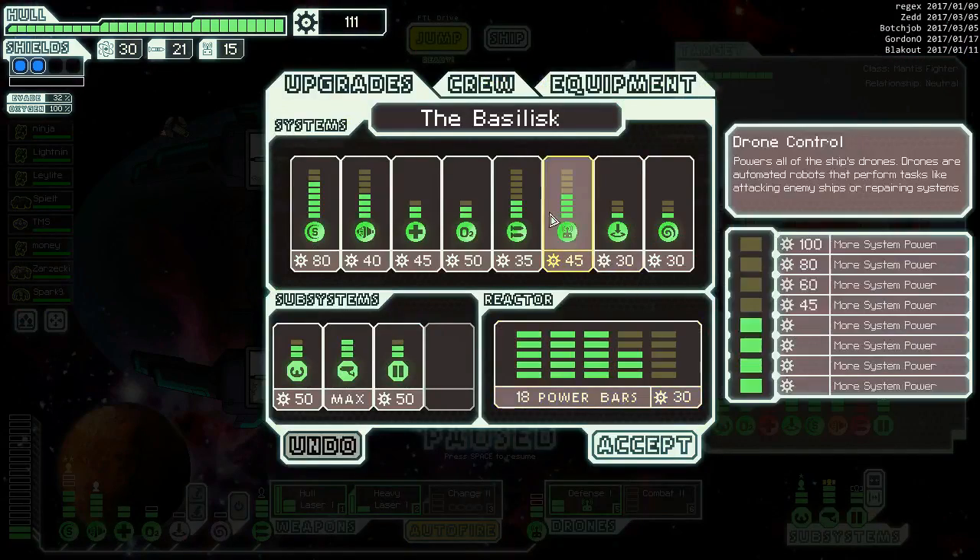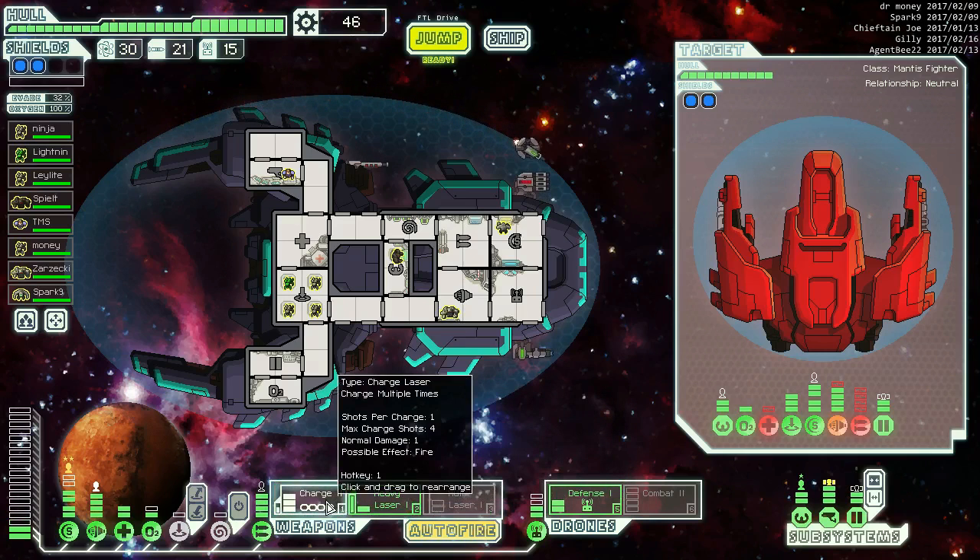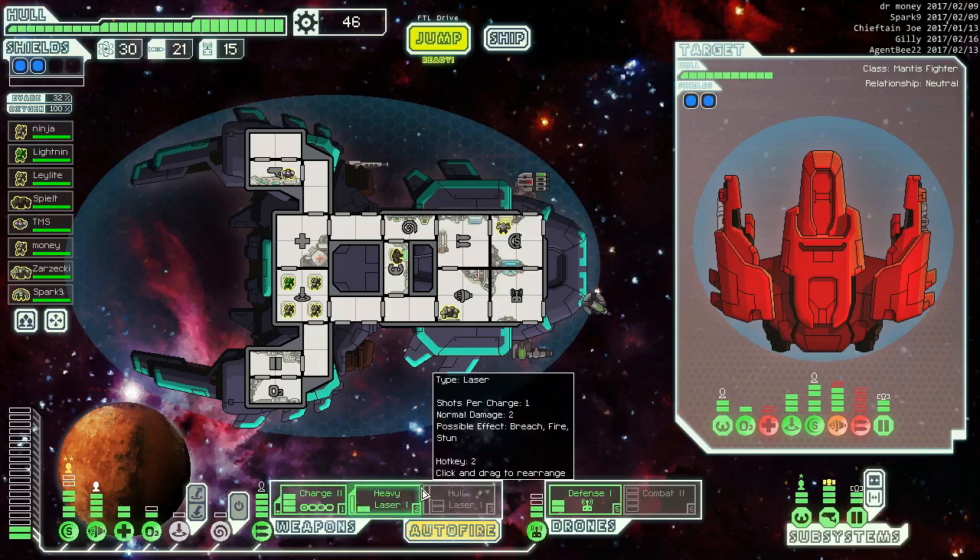We have 111 scrap. We want three weapon - we need 75 and 35, that's 110, so 160 total is what we want to get our weapons up. But we can just buy one and a power. Then we can take the whole laser off for the charge laser, and with the timing we'll be able to fire four shots and then the heavy.